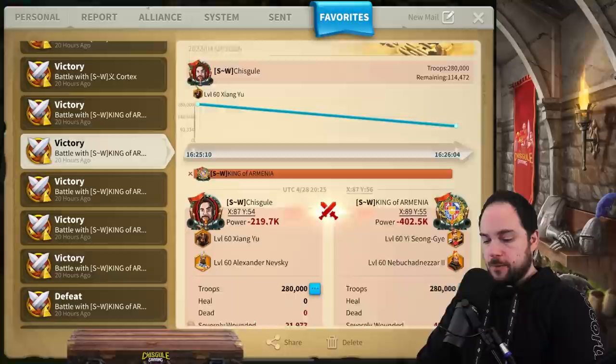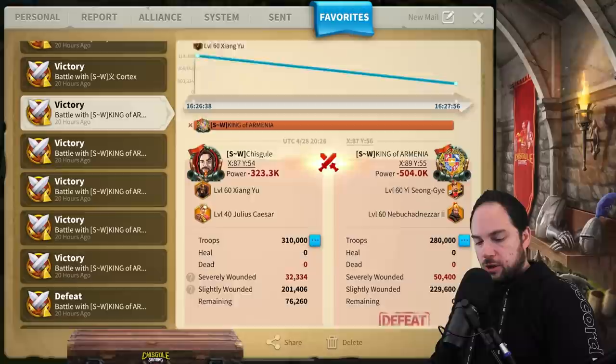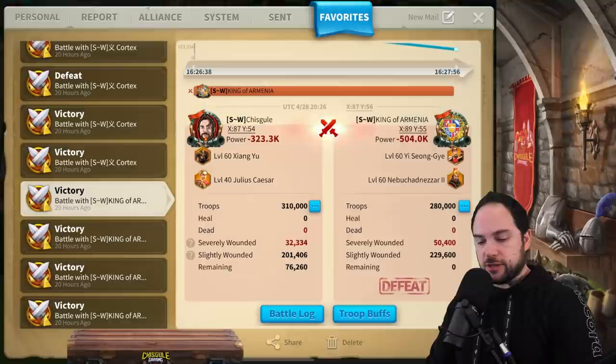We ran this again, and that margin of victory of about 19,000 to 18,000 was about the same. The margin of victory was commensurate between the Caesar secondary and the Nevsky secondary. Looking at more of these reports, my mind could not handle what was happening. We ran it again: 32,000 to 50,000 — the same margin of victory with Julius freaking Caesar.